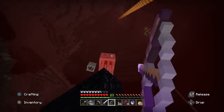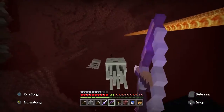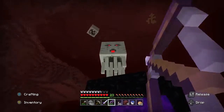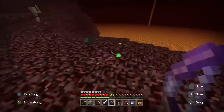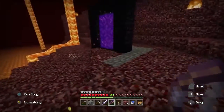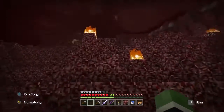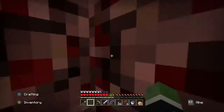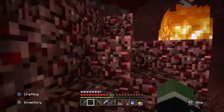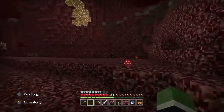They do see me. Go, go, go. Got him. He just dropped some gunpowder. Just want to take a quick look around. We know the ghasts are flying around, but we need to find a blaze spawner, which will probably be around a fortress. So let's hopefully find a fortress close at hand.